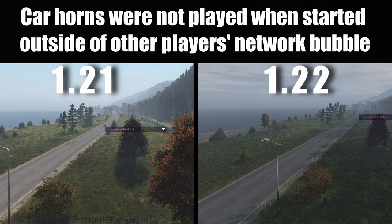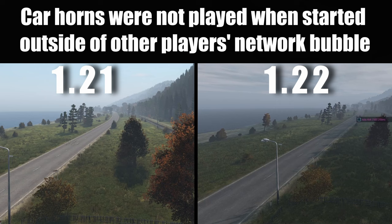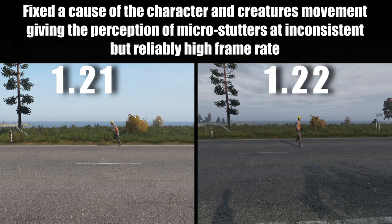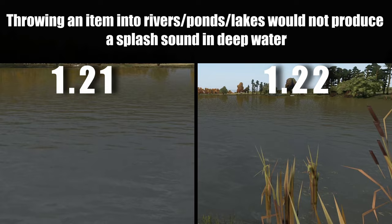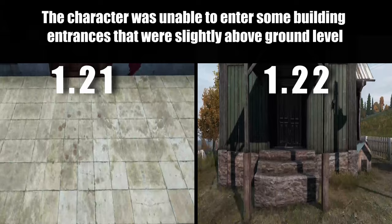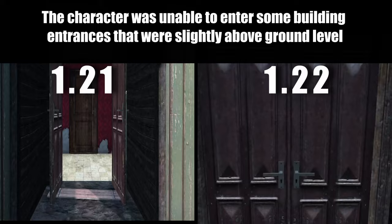Car horns were not played when started outside of another player's network bubble. Fixed a cause of character and creature movement giving the perception of micro-stutters at inconsistently but reliably high frame rates. Throwing an item into rivers, ponds, or lakes would not produce a splash in deep water. Throwing an item into water would incorrectly play the sound at the bed of the water. The character was unable to enter some building entrances that were slightly above ground level. Players dying underwater would not float up to the surface.